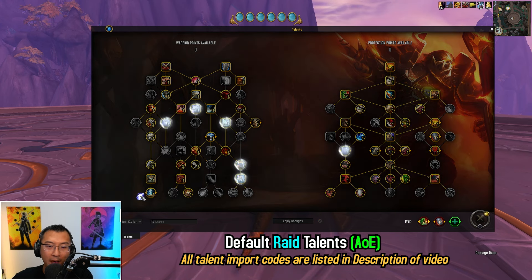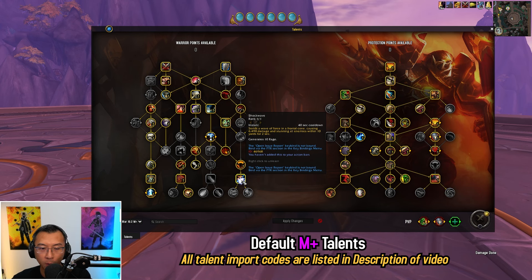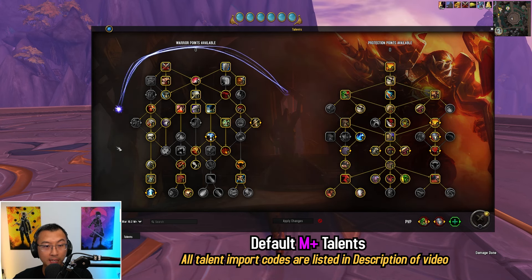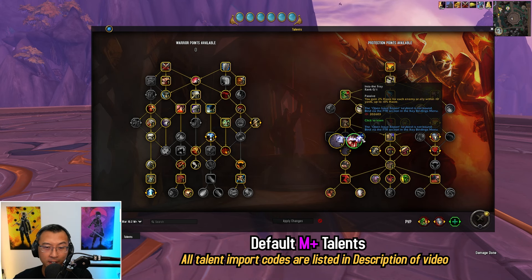Moving from raid AoE to the M+ build, the key change is favoring Heavy Repercussions, which massively increases your Shield Block uptime since you're the only tank in the dungeon. Every time you Shield Slam, you add one second to the duration of Shield Block, which is great. You also gain more control with Shockwave, a single target stun through Stormbolt, and crowd controls through Intimidating Shot. These are mostly utility changes on the class side of the tree, while the spec side focuses on Heavy Repercussions. Though if your Shield Block uptime is already very good, Into the Fray probably maximizes your damage more in M+.